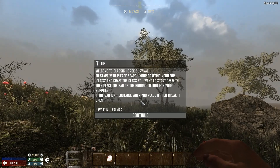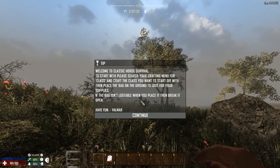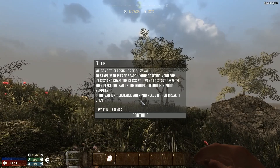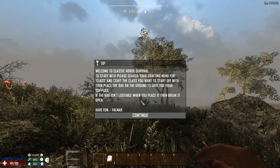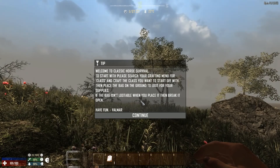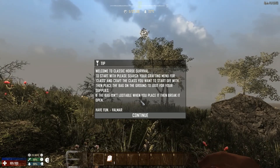Zombies are however highly resistant to any damage that isn't a headshot. You don't have boss zombies that take hundreds of headshots before going down - a well-placed shot to the head will down any zombie even if you're using a lowly wooden bow. However, if you don't take out the brain they will keep coming. The zombie threat is in their sheer numbers.